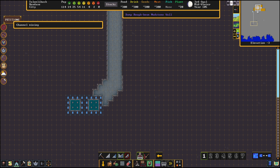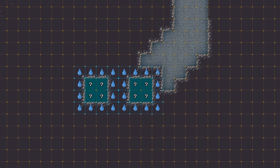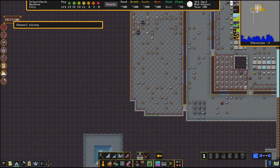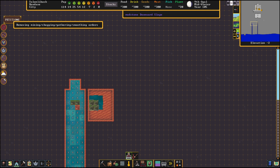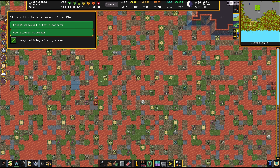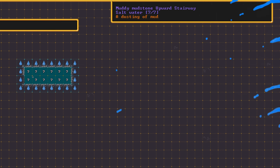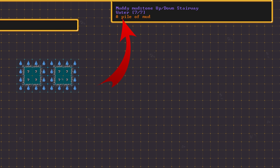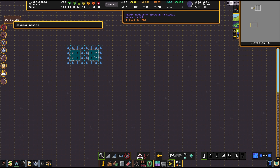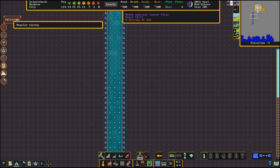We're going to dig a channel right here to open up this wall and allow water very close to our fortress and inside safely. The miners have breached this and water is flowing in. At the top of this stairwell I'm going to button it up — Build, Constructions, Floor — building a stone floor right on top of that stairwell. We have salt water coming in, and once you go up one level on this side this is now fresh water. The U-pipe is removing the salt from the water, the floor grate stops beasts or aquatic creatures, and we're bringing the water right over to our reservoir inside.